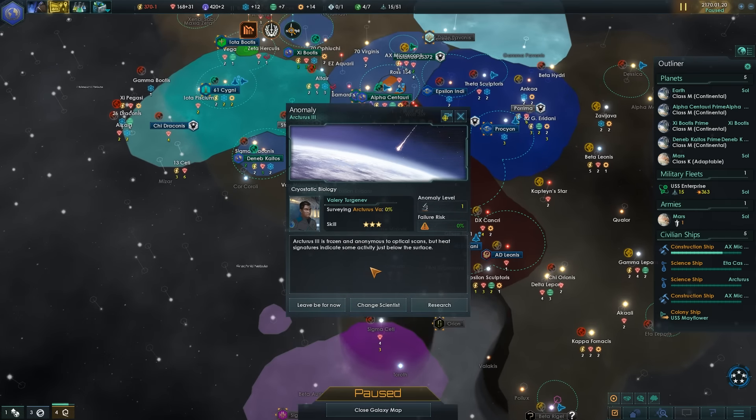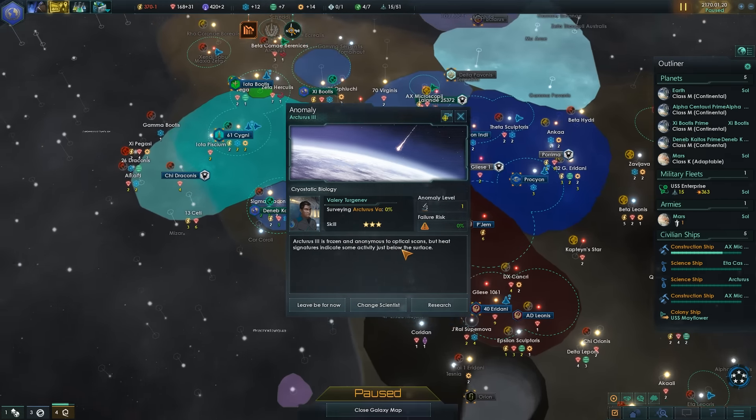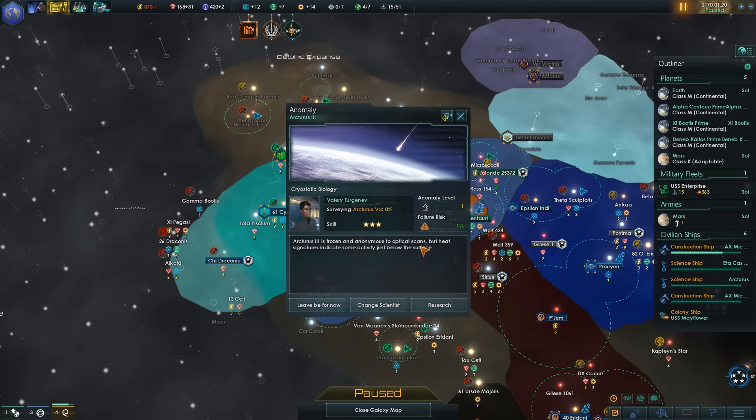Anomaly found. Arcturus — it's frozen, anonymous to optical scans, but heat signatures indicate some activity below the surface. It's not really anonymous to an optical scan, but interesting phrasing.